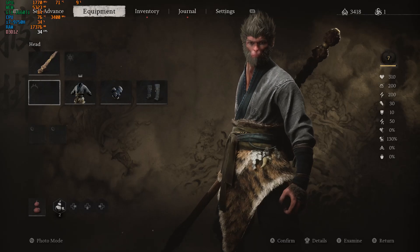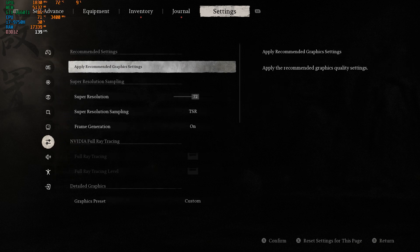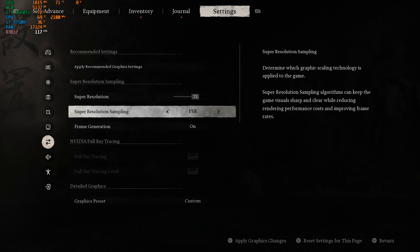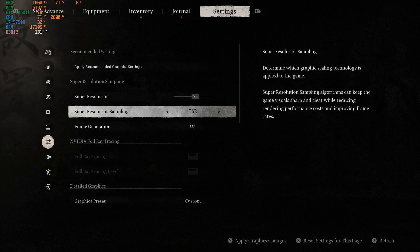So these are the settings at the moment. Super resolution sampling is at TSR. At FSR there is not much change. If I use XCSS then there is an issue with the frame rates because there's a performance hit, and also the vegetation looks weird. That's why TSR is always better, and frame generation technology is only available with TSR and FSR.